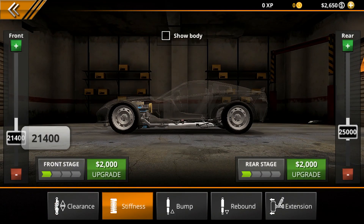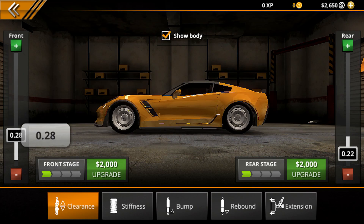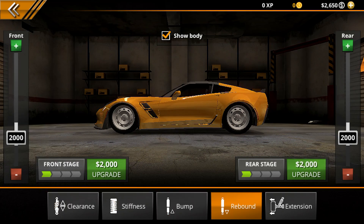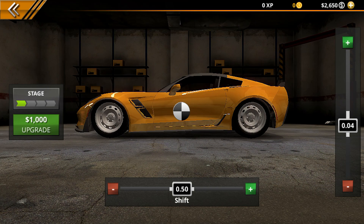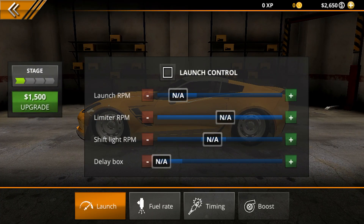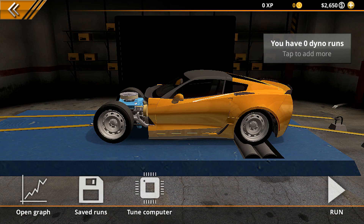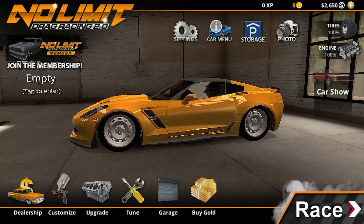The suspension section lets us adjust stiffness and lower the car — you can actually see the body update as you make changes. We shifted some weight toward the rear tires, though that might cause a wheelie. The computer section lets you adjust fuel rate and other parameters. We checked the dyno but need to buy access to it, so we'll save that for later. Overall, the tuning capabilities are really impressive.